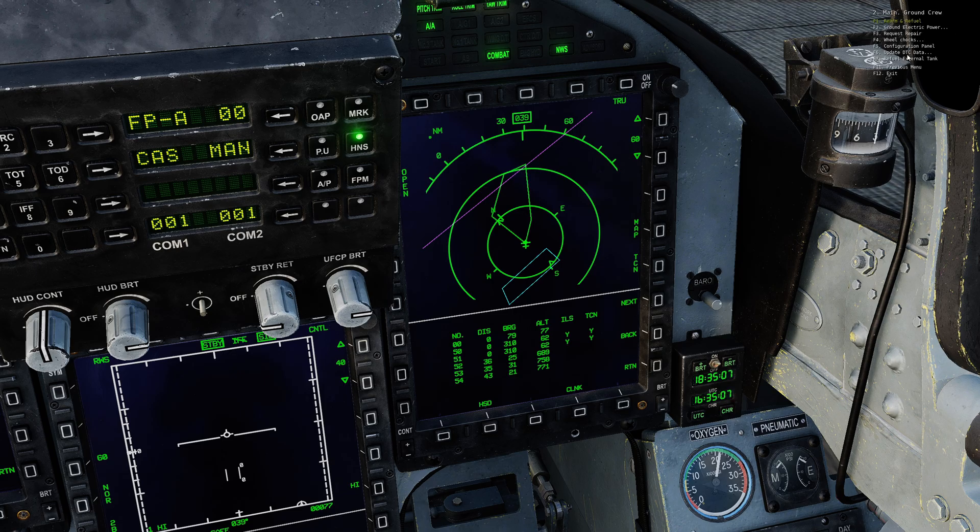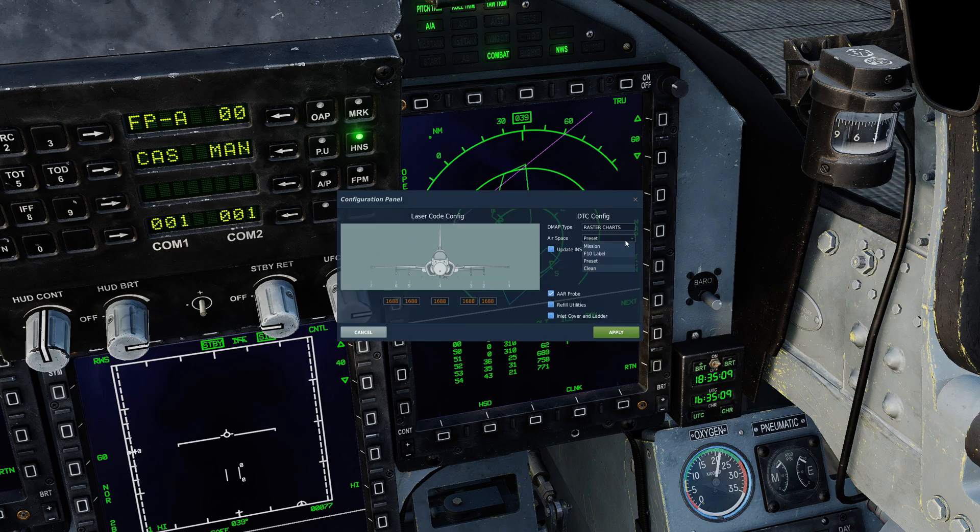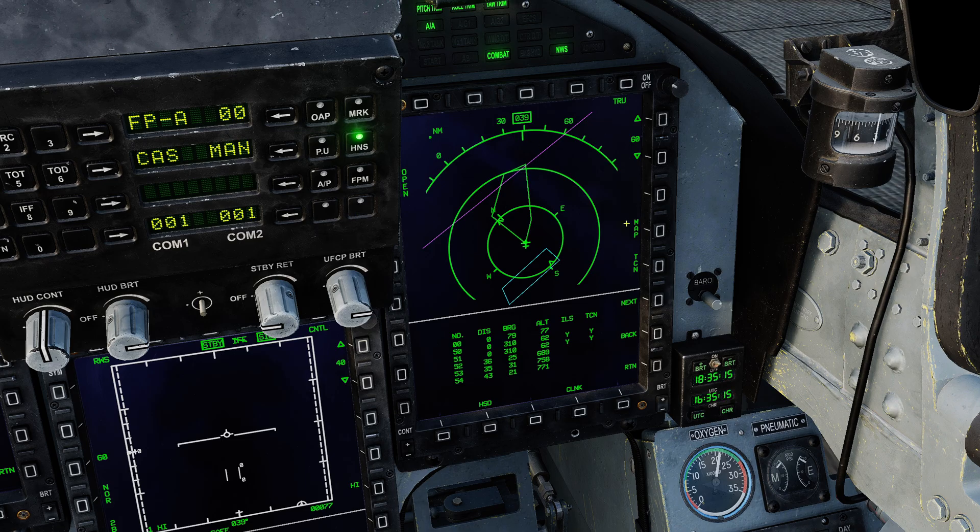So those are the three methods. As you can see in the configuration panel, you've got mission, F10, preset, and clean. The clean option will give you a completely blank set of airspace — you won't have any airspace lines. That's the short version.